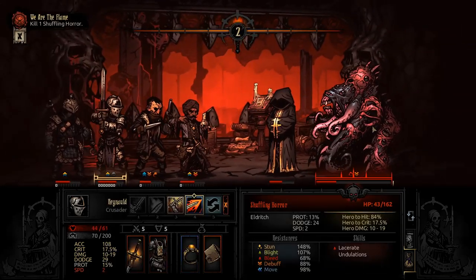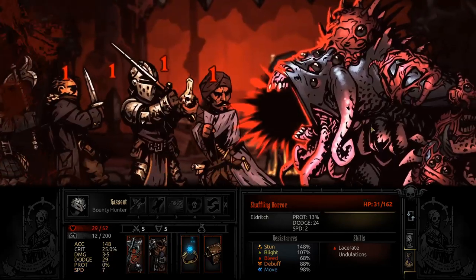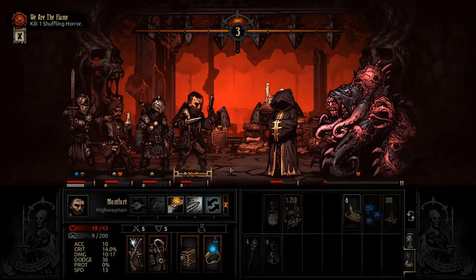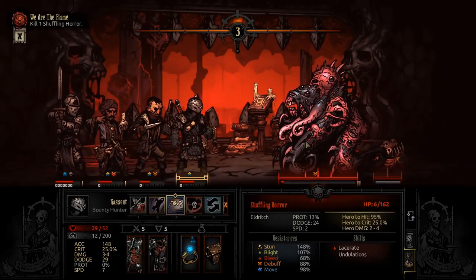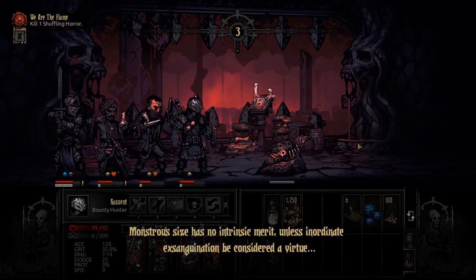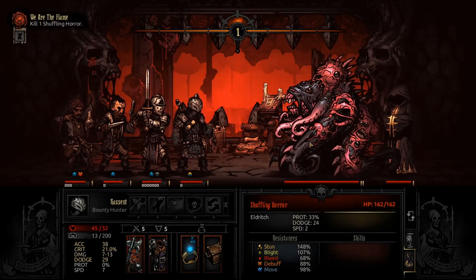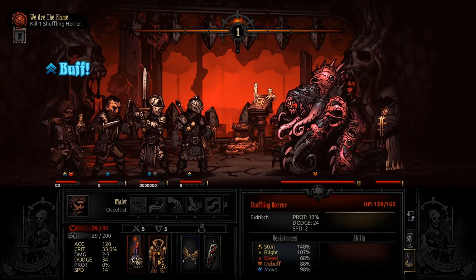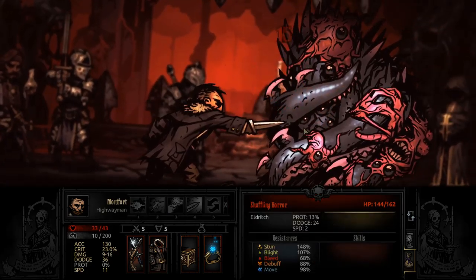We don't necessarily want to stun it, because its abilities don't hit that hard and we want it to attack us so we can riposte. There's going to be a Cultist Priest in the back of this fight — do not focus it, because that triggers an ability called Echoing Disassembly, which will resummon either a Cultist Priest or a Defensive Growth. You definitely want the Cultist Priest summoned rather than the Defensive Growth, because the Defensive Growth has abilities that buff and defend enemies. The Cultist Priest starts there, and you pretty much want to keep him there until the boss is dead, then kill him.